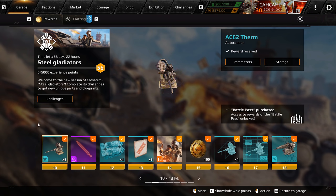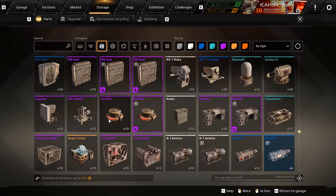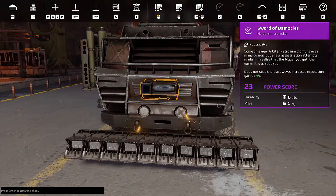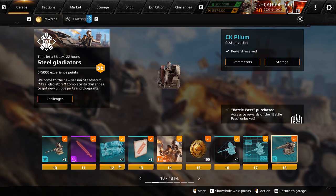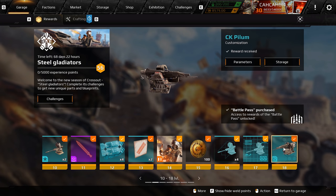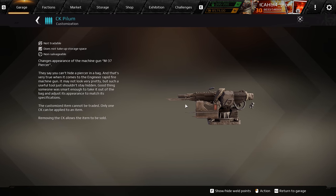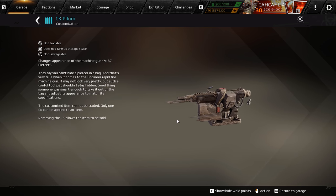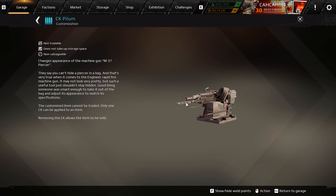For level 10 you get two extra AC 62 Turms. At level 11 you get a hologram projector of a sword, but unfortunately it's not working yet in the game — there's no button to activate it, so I can't show you that. From level 12 to level 17 there's nothing really special; you get some work pieces for the AC 62 Turm and a blueprint. At level 18 you get the skin or CK for the M37 piece, which kind of looks like an M249 SAW machine gun — pretty badass look with some bayonets in the front.